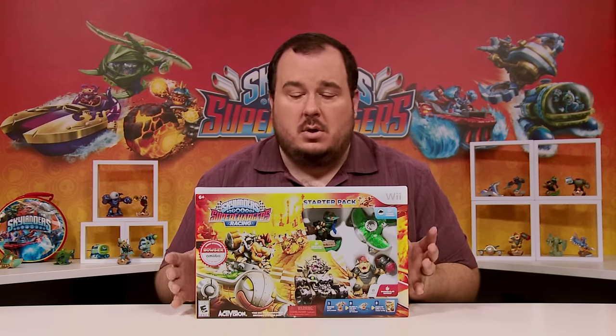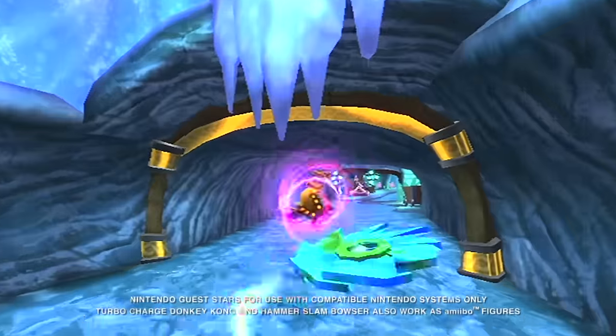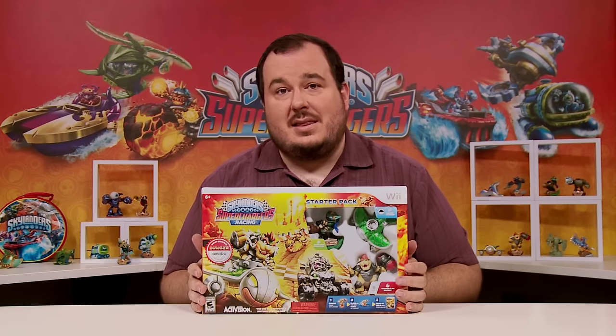For the Wii and the 3DS, we've actually created a complementary experience — an entirely different game where it's all focused on racing on the land, the sea, and the sky. It's a really fun game for the Wii and the 3DS. When you get the starter pack, you might notice something pretty exciting: we've got Bowser in the game. We've actually done a really cool collaboration with our friends at Nintendo. We've got what we call Hammer Slam Bowser in the Wii and 3DS version of Skylanders Superchargers Racing. And for the Wii U, you can actually get Turbocharged Donkey Kong. They have their own exclusive vehicles in these starter packs as well.